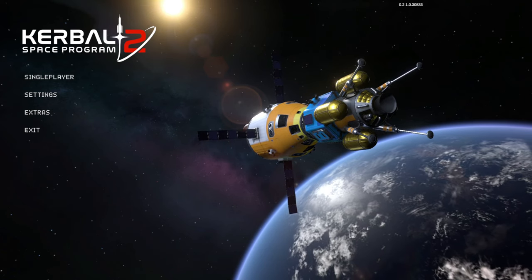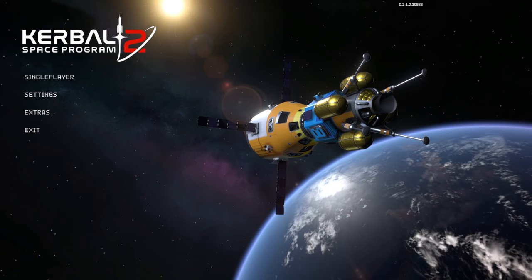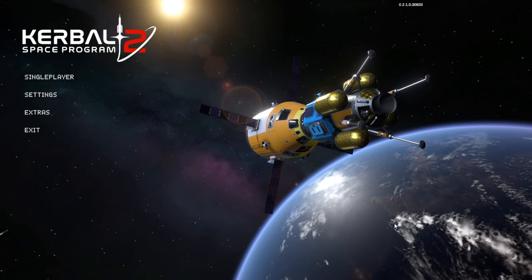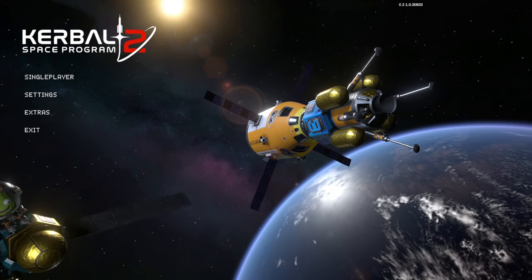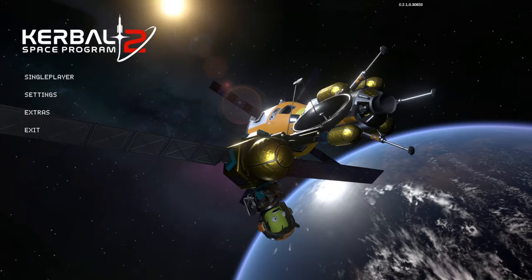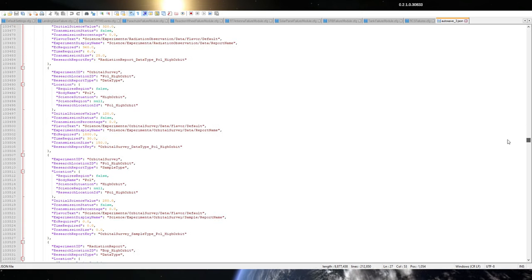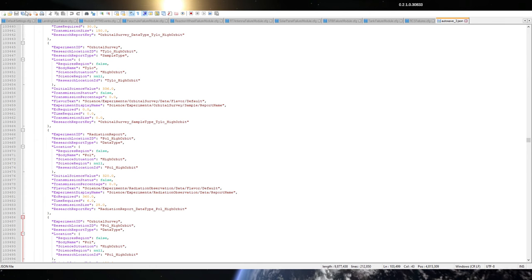There is a problem with the game sometimes where it doesn't realize the thing is in orbit and still has it marked as landed. So now I have to remember where the heck the save files are. Autosave 3 is what I'm working on. Maybe I should have a real full save, but let me just find 'landed' - maybe that's the best way to go.